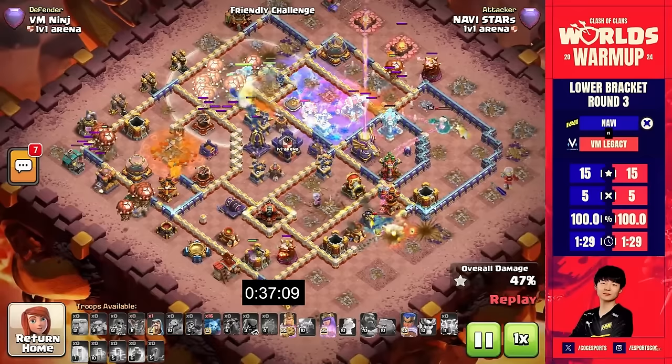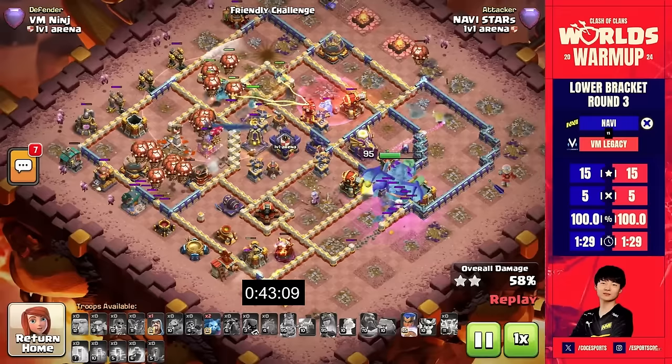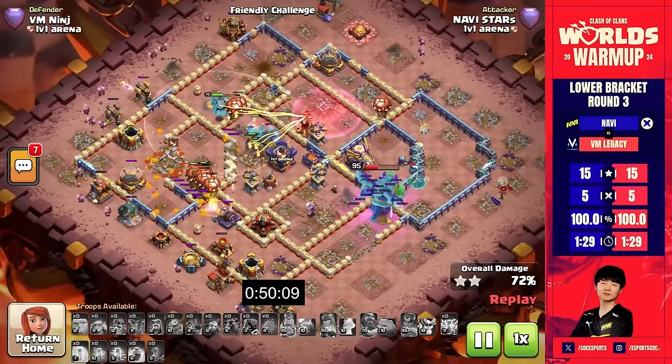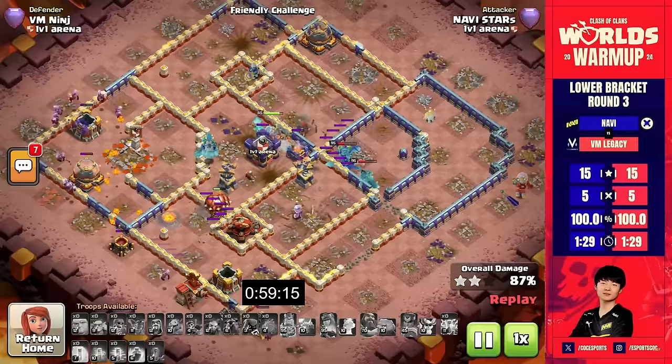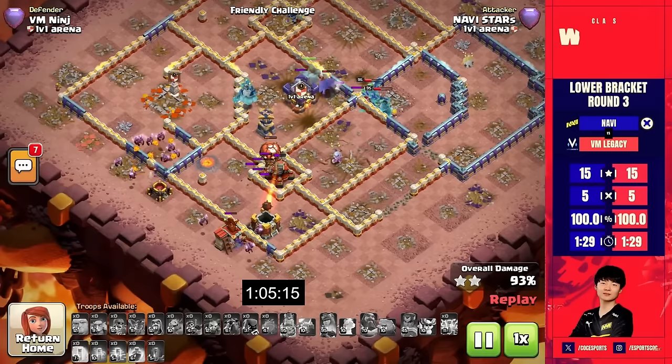The balloons on the north side are pathing towards the middle of the base, but the monolith is picking them off one by one. The king on the right side is going through, getting those last few buildings down. This multi inferno is going to do a lot of damage alongside the scattershot on the south side. With the king going right through the eagle artillery, the balloons path their way to the scattershot, but time is a factor.